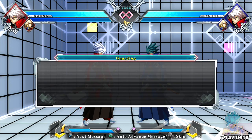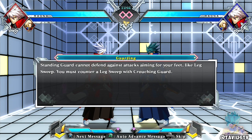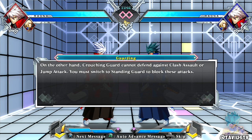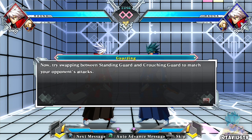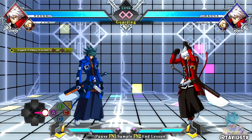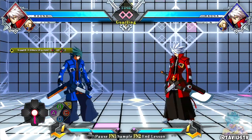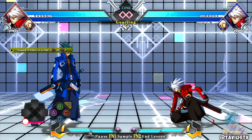Guard is absolutely vital in a real battle. A standing guard cannot defend against attacks aiming for your feet like leg sweep - you must use crouching guard. This is all basic fighting game stuff, but for anyone new to fighting games - on the other hand crouching guard cannot defend against clash assault or jump attacks, you must switch to standing guard to block these. Now try swapping between standing guard and crouching guard.